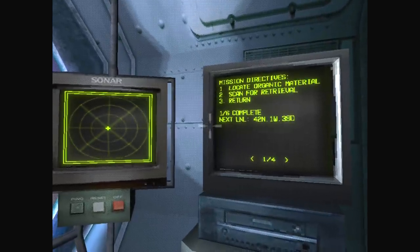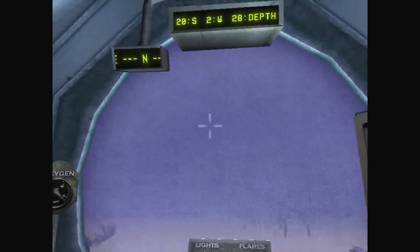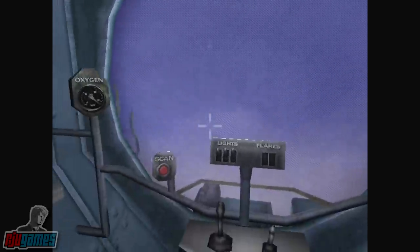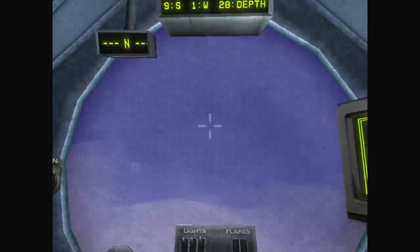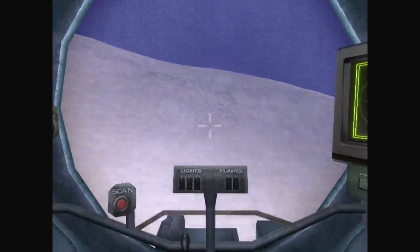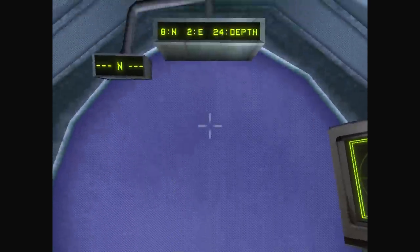Looks like our mission's updated. Now I need to go to 42 north, 1 west. So back this way, let's just go straight north more or less. The depth is 39, so a little bit deeper than I am now. I quite like this actually. I definitely don't want to crash down here. I don't want to end up like that sub.